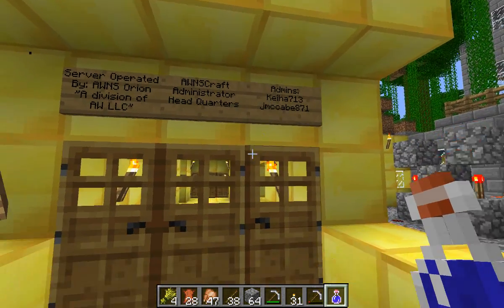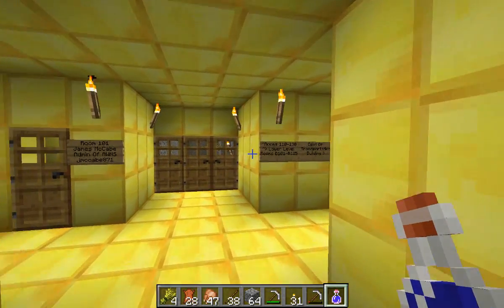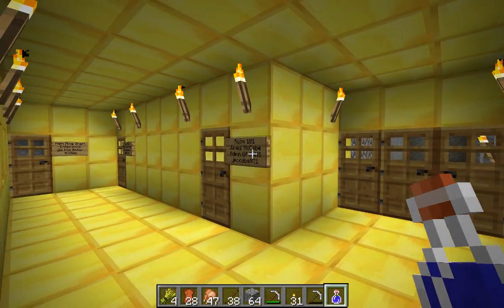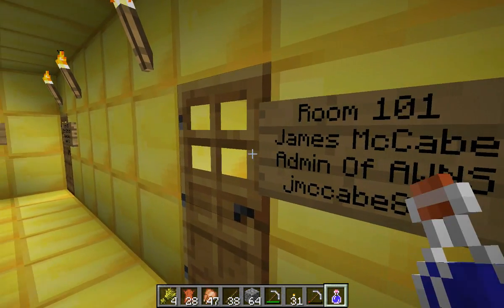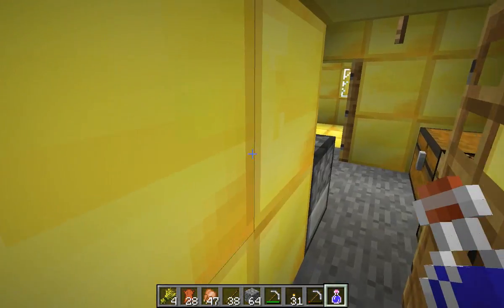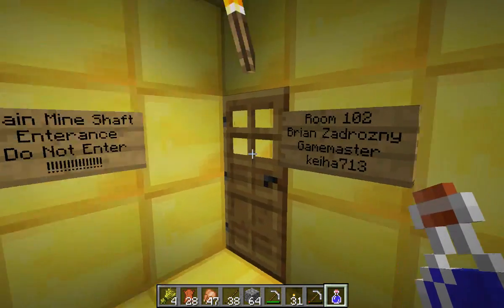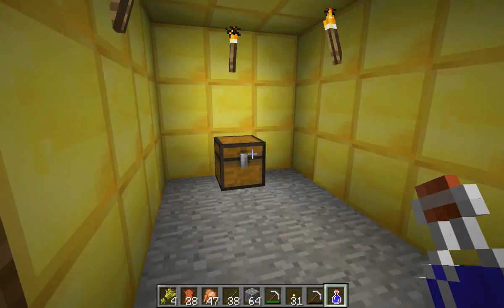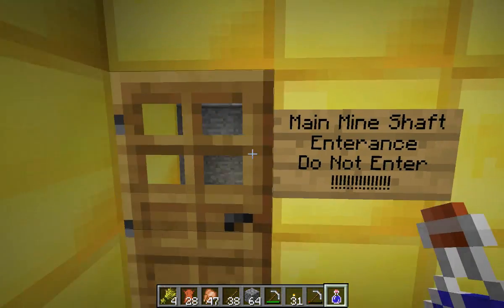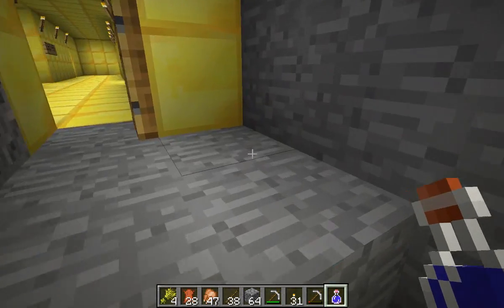The old signs — and I have a post on the engine page showing pictures from this too. The signs denoting what the offices are. This is my old office — the only one preserved at the current building. Really basic. This is Brian's — also known as Kaya713, also known as Brian. He's my roommate in real life. And this was the mineshaft I built when I was playing survival.